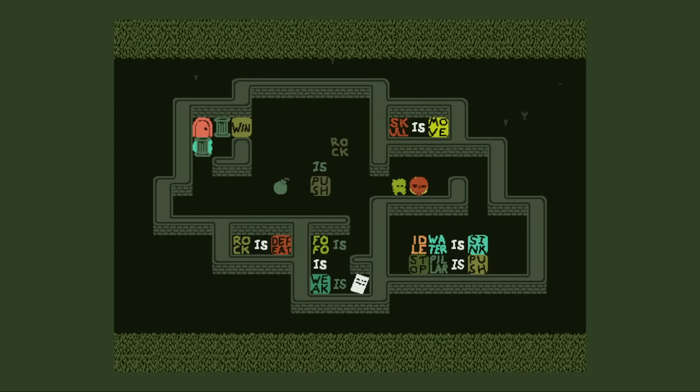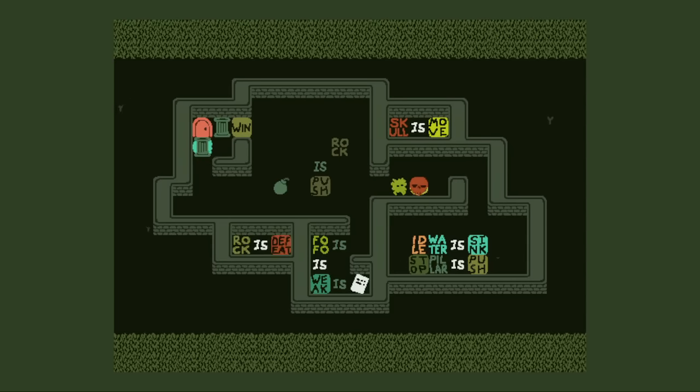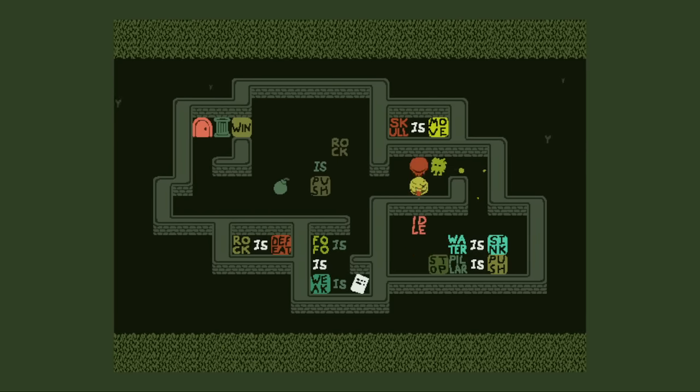Oh my God! I just missed that Rock is defeat. Okay, the parity switching did in fact work. So we can just break the idle from the water's sink. And now, with that done, I can use the bomb to get rid of that. And there we go.